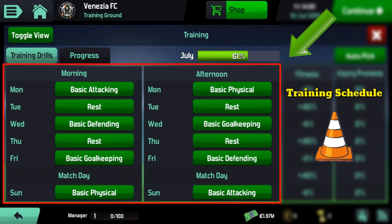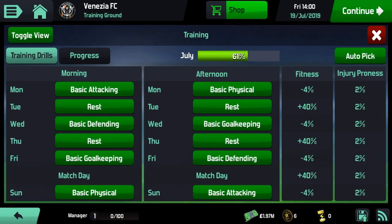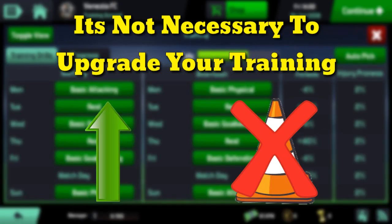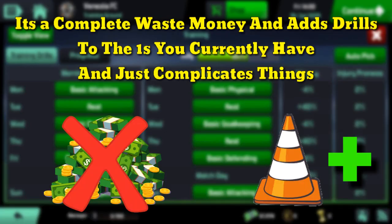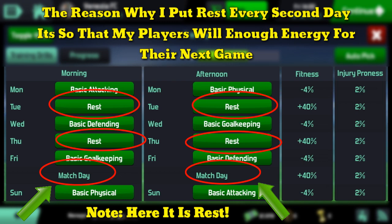In front of you, you will see a training schedule. It is extremely important to have a training schedule, especially when you want to grow and develop players. I only have four drills in this training schedule: basic attacking, basic defending, basic goalkeeping, and basic physical. It is not necessary to upgrade your training because it costs a lot of money and just adds more drills, which complicates things. Just make use of the four free training drills you already have.